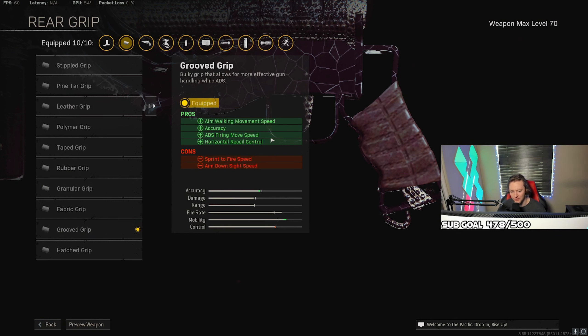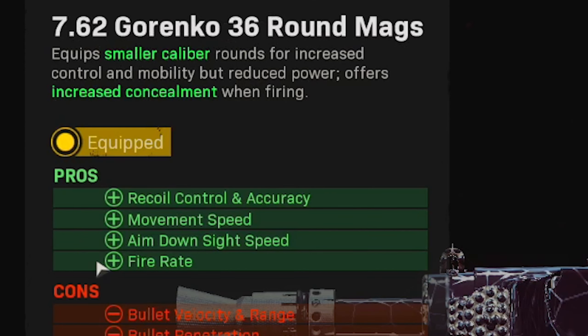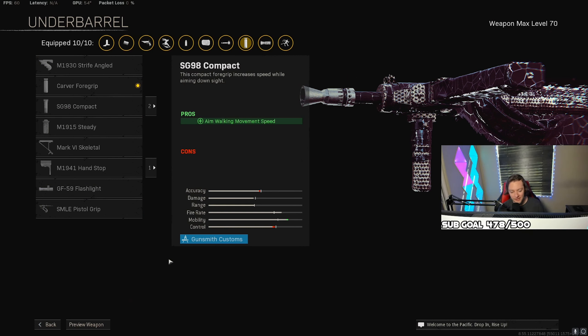Honestly, the grooved grip adds a lot of really, really good stuff — like aim walking movement speed, accuracy, ADS firing move speed, which is really nice for strafing, and more horizontal recoil control. This one just gets the job done. For the magazine, I'm using the 36 round mag. This ups our fire rate so we can kill a lot faster. As far as ammunition goes, I'm using lengthen, since the others aren't really the best anymore. For the underbarrel, I'm using the Carver 4 grip to control the recoil a bit better.